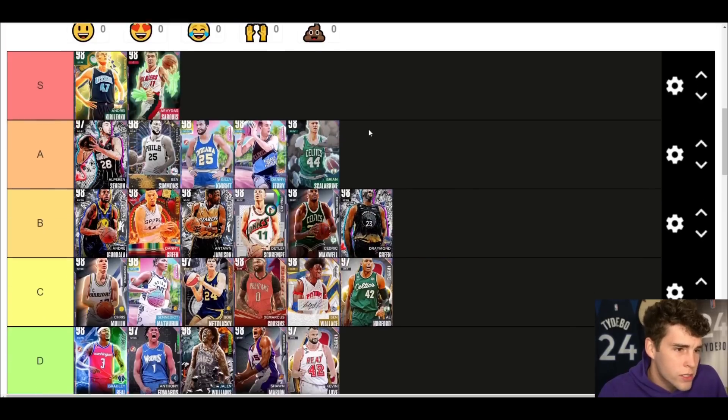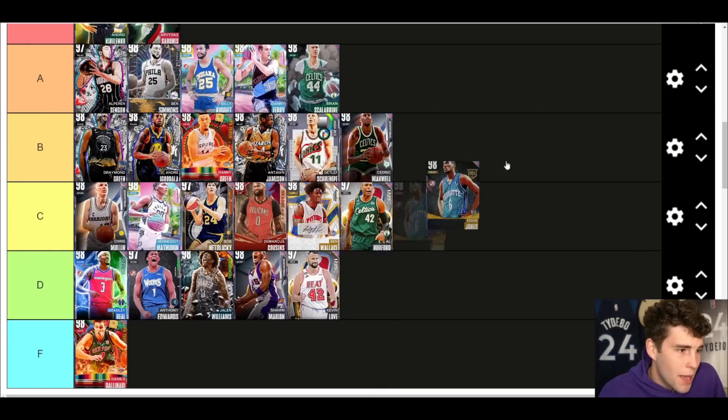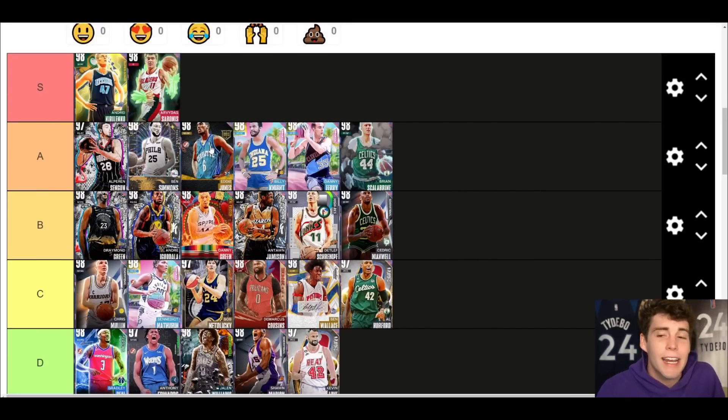Draymond Green — B tier, right there with Andre Iguodala. He's gonna play good defense and get you occasional stops, but is he the best card in the game? I just don't see that with Dray — and that's not me hating, I just think overall there are going to be better options. Eddie Jones up next — wherever Billy Knight is, Eddie Jones has to be as well. I've said that since day one. Between those two cards it's personal preference, really splitting hairs. Both are really solid in MyTeam and can play at a really high level.